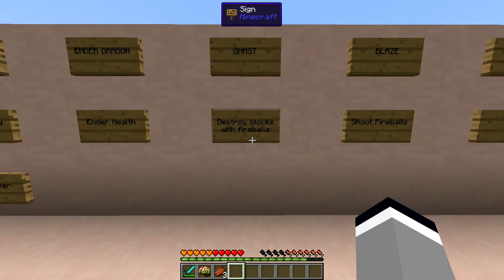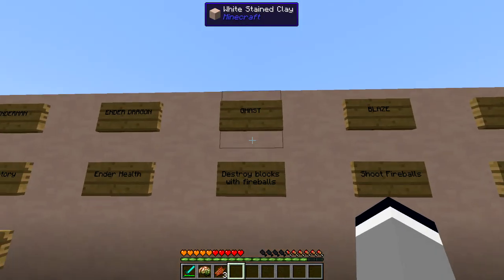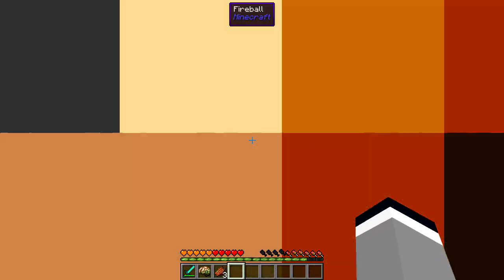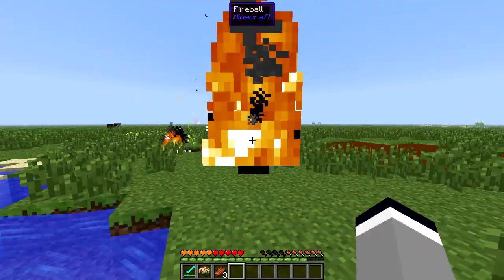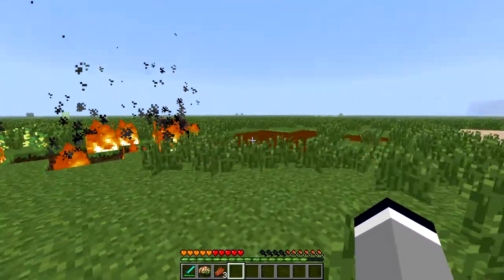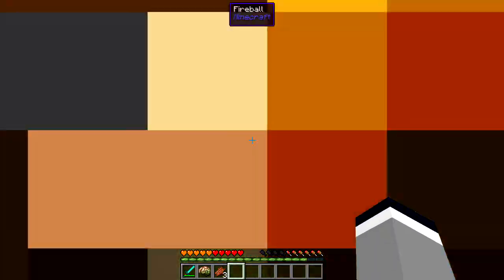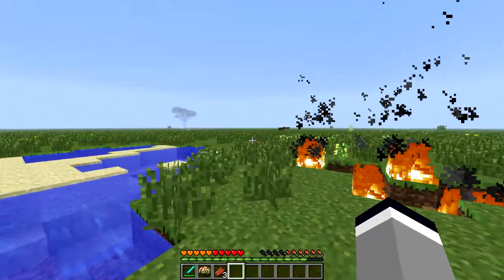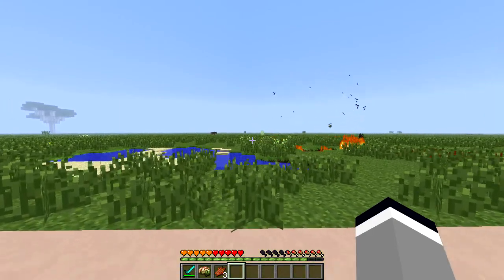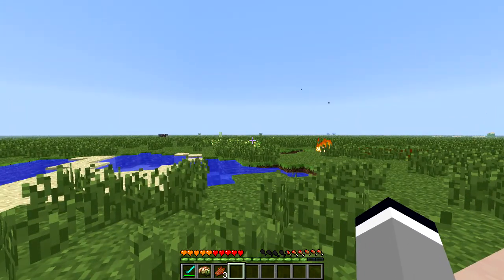The Destroy Blocks with Fireballs ability is gained from a ghast, and it will allow you to shoot a fireball just like a ghast can by pressing B. The strength of the fireball is exactly the same as a ghast's and will only break blocks that a ghast fireball can break. The keybinding is configurable in the Minecraft options.